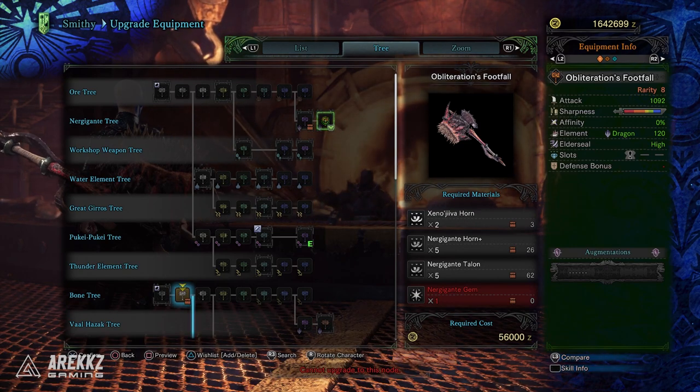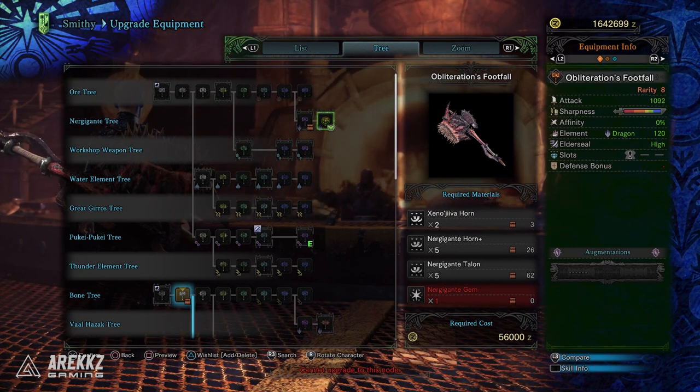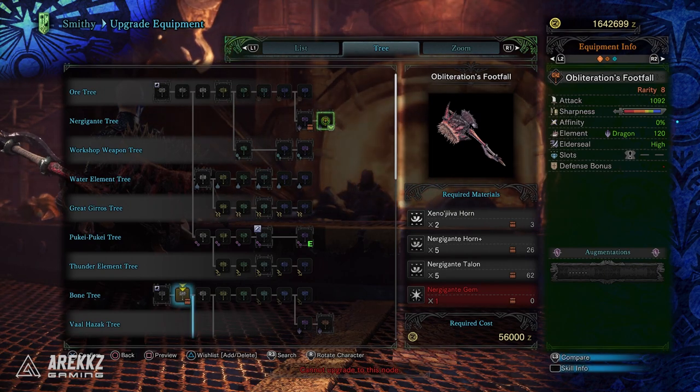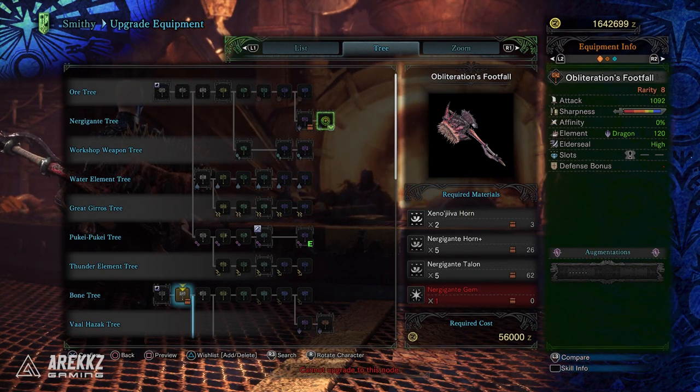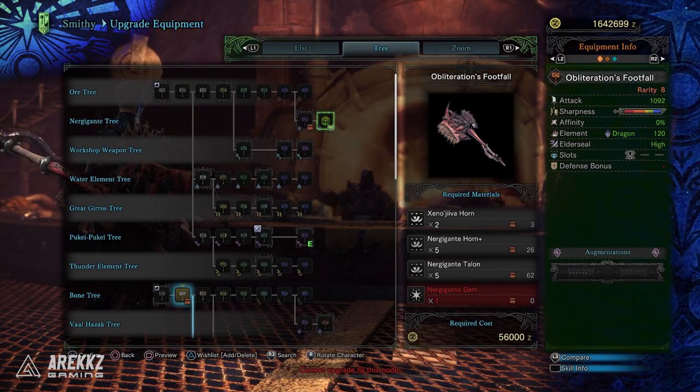It's relatively easy to make as you progress through the campaign, it has great base attack, high elder seal, decent dragon — all round it's a solid pick — but it also looks like a brush that you use to clean the bottom of your shoes or the sink. But hey, if that's your thing then this is also another solid pick.